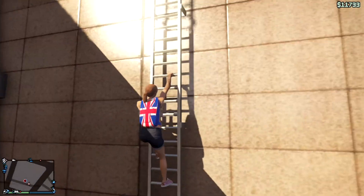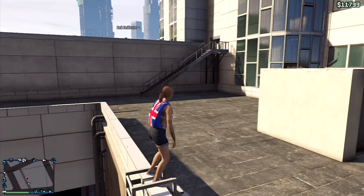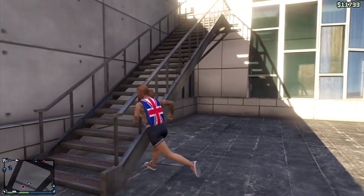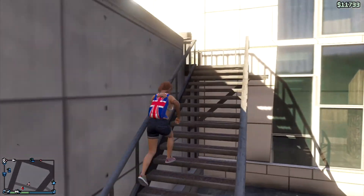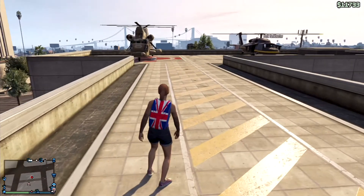My tattoo is glitching to my arm — I have a tattoo on my right arm which isn't actually supposed to be there, and it's just appearing. My back was also clipping through the parachute just then, which is a bit weird.